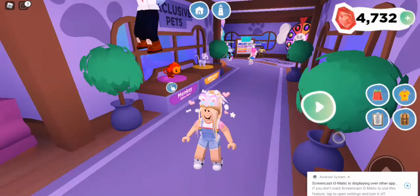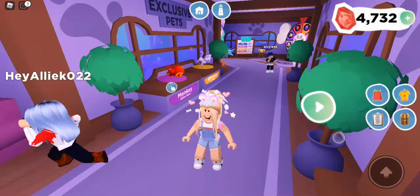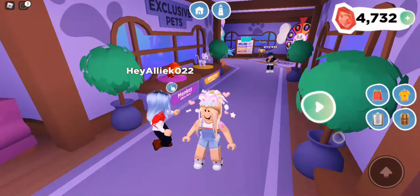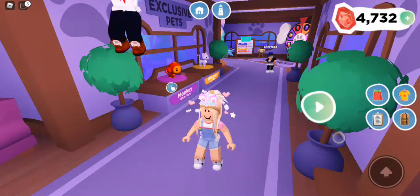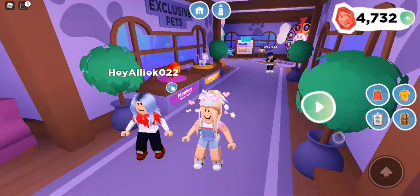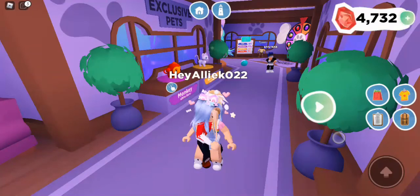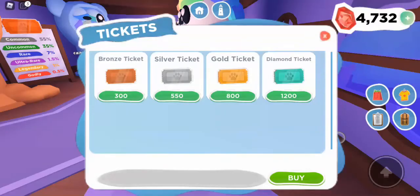Hey guys and welcome back to Flying Unicorns. Today we have Karina and we're in Overlook Bay again. Right now we are in the pet shop and today we'll be hatching or getting pet tickets of each type of pet dispenser and throwing each of the pet pods. First we have to buy all of them.